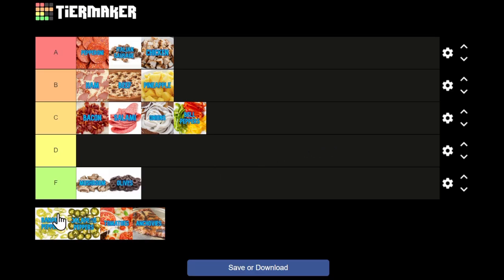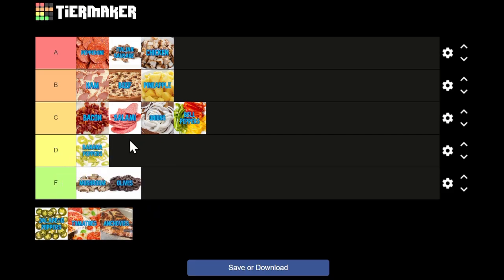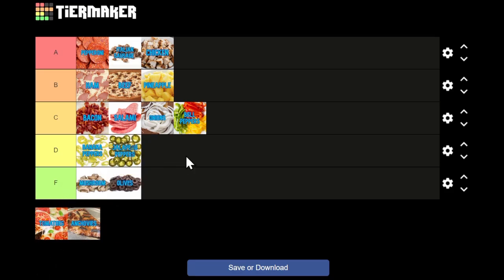Next we have banana peppers. I never really hear about banana peppers on pizza — usually you see them on the side. I think Papa John's does that where you get them on the side. I'm giving that a D, because I wouldn't say no to it if it was on a pizza, but I wouldn't put it on myself. Same thing with jalapeño peppers — they can have a good kick depending where you get them, spicier than banana or bell peppers, but I'd never order them for myself either.